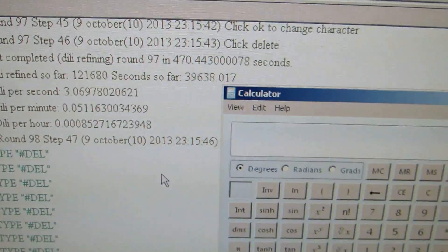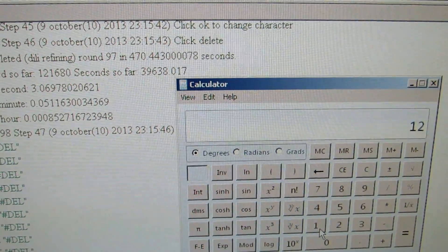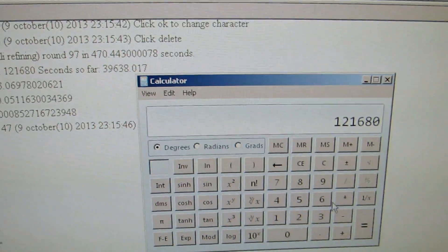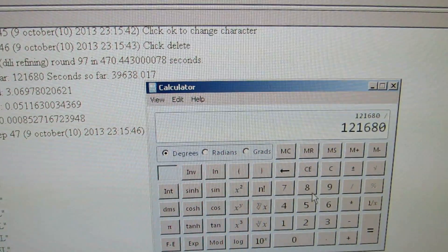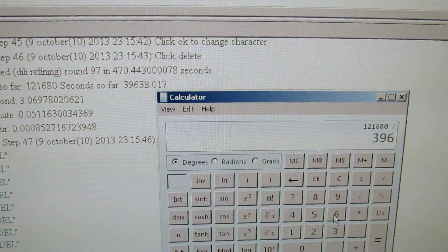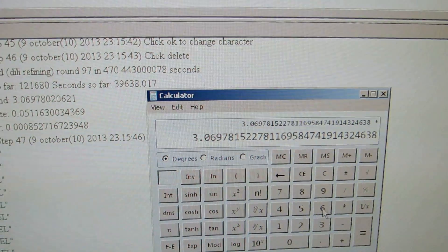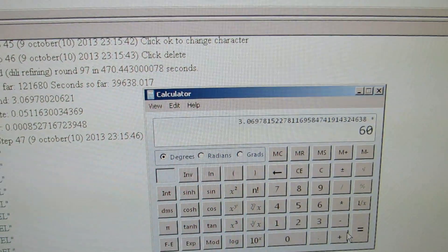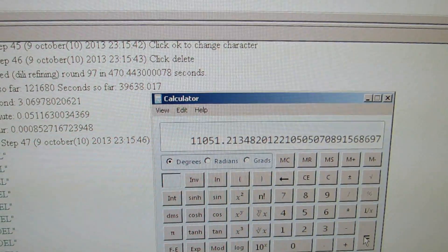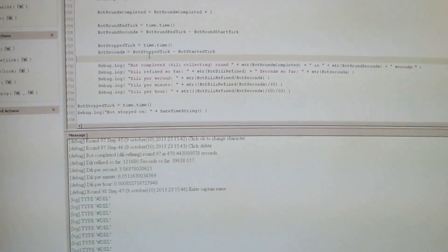Let's calculate how much dilithium per hour — I think I already know but let's check it out. This is actually the first good nightly run. It's pretty much perfect — 121,680. It's per second, but that's okay: 39,638 — that's per second. So this is per minute, and this is per hour — eleven thousand, 11k dilithium per hour. That's not bad.